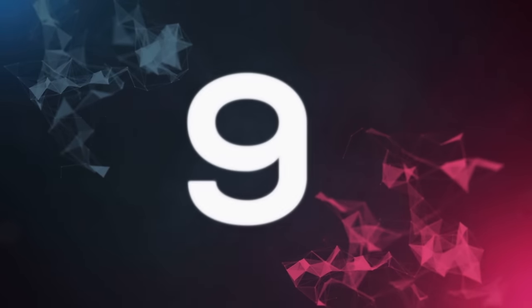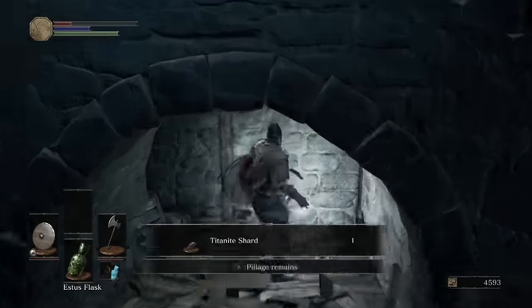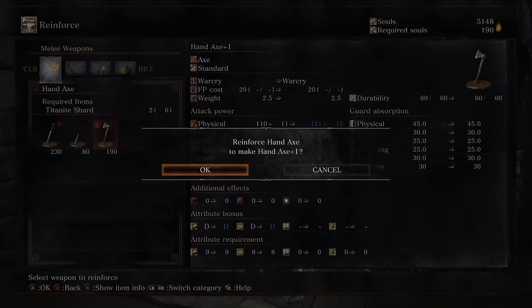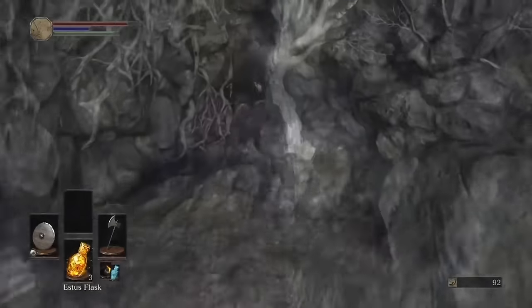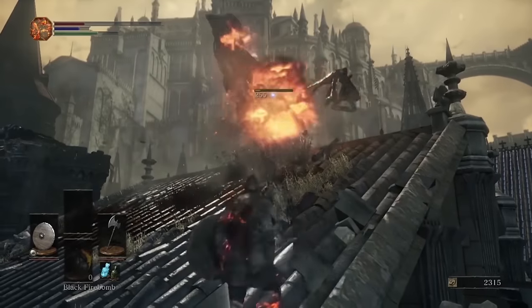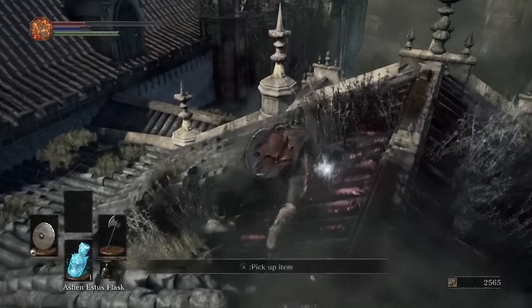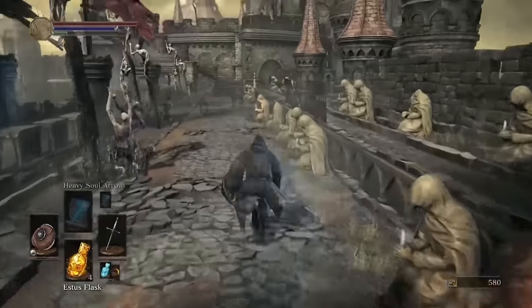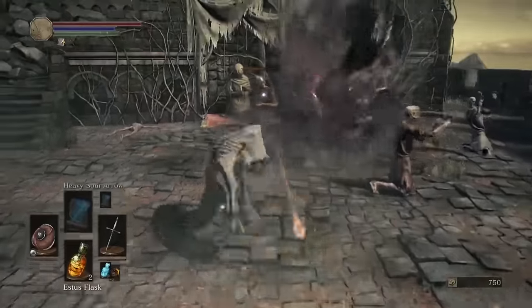Number 9: Titanite Shards! Titanite Shards are one of the most important items you can find early on in Dark Souls 3, as they allow you to upgrade your weapons, so make sure you never pass them up. Here are 6 shards to get your starter weapon to plus 2. First, head down from the bonfire in the Cemetery of Ash before the first boss and leap onto a tomb. For shards 2 and 3, a shard drops the first time you kill the transformed enemies with the black symbiote on the High Wall of Lothric. Don't kill them before they transform or you won't get the item drop.